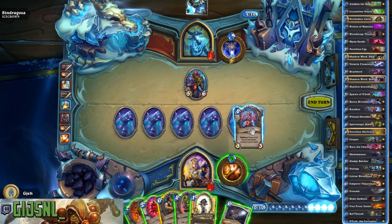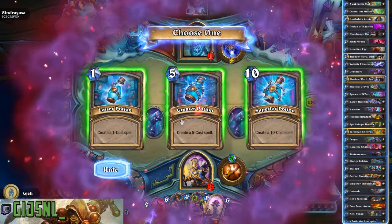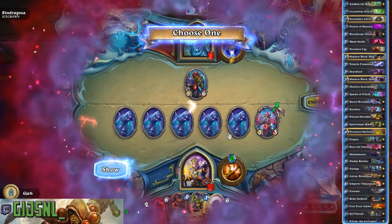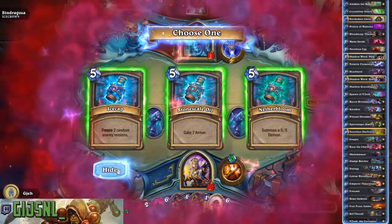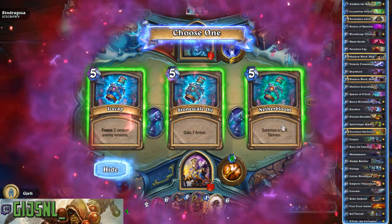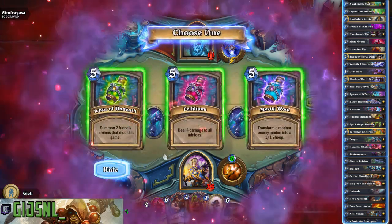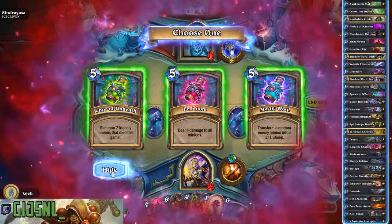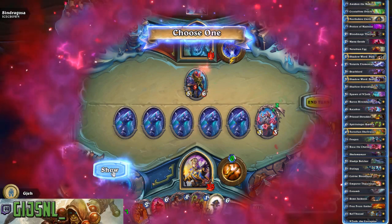I have no idea. What I want to do is deal one damage and destroy my own minion. I still have Reno, so let's do the freeze — it's not a waste. Let's fight and destroy them. I have no doubt.